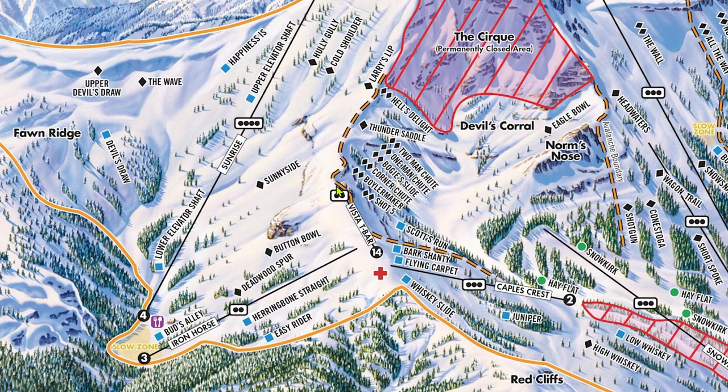On the other side of Vista, you'll get the chance to drop into some wide-open terrain that contains the marked Sunnyside and unmarked Coyote runs. I don't really recommend this terrain as it tends to get sunbaked really badly, and these runs are particularly rocky.